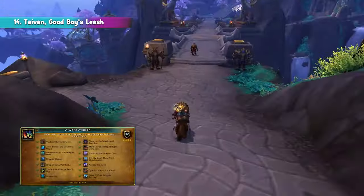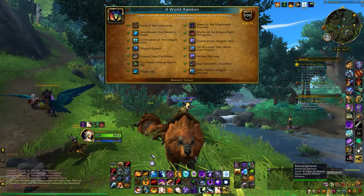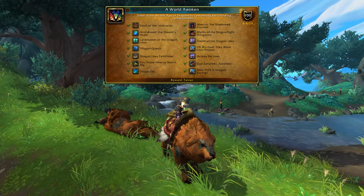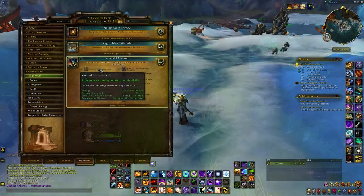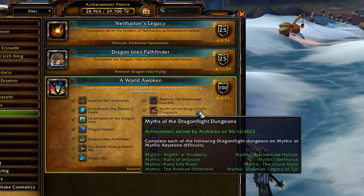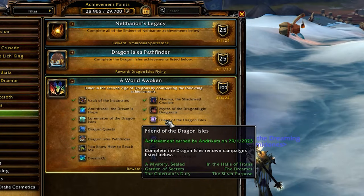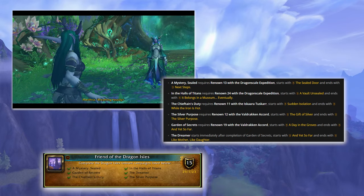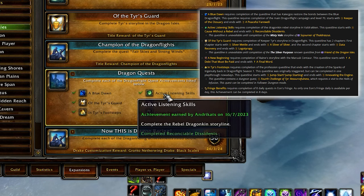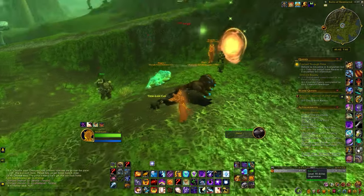Finally, for completing the mega meta-achievement World Awaken — part of which we already went over — you can get the good boy Tyvan. This achievement is the pinnacle of meta-achievements, encompassing over 100 individual achievements. If you've played since Dragonflight's launch, you're probably more than halfway there. First, complete all three raids — Vault of the Incarnates, Aberrus, and Amirdrassil on LFR or higher. Then complete all Dragonflight dungeons on Mythic. You also need to do all main campaign quests and side questlines of each zone. The Friend of the Dragon Isles requires completing six side questlines unlocked upon reaching certain Renown levels. For Dragon Quests, complete certain questlines throughout the Dragon Isles — one of which, Fringe Benefits, entails completing eight daily quests in the Everywhere Inn, which is time-gated, so start early.